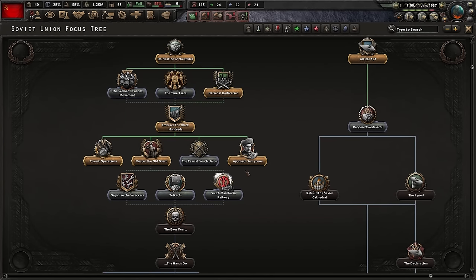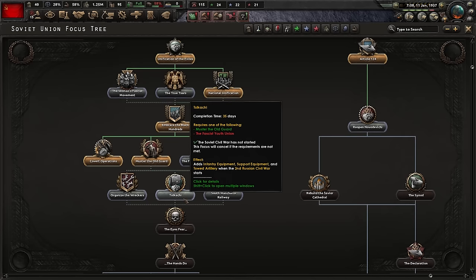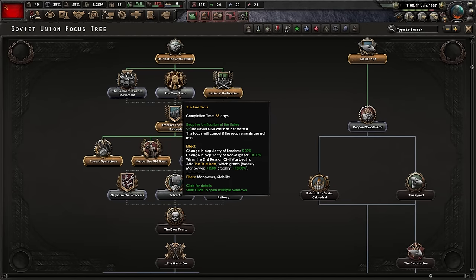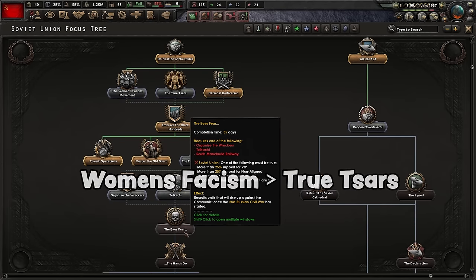Semyonov approached. South Manchuria Railway is vital - otherwise your supply hub will not actually be connected to the railway in Siberia. Don't ask me how I know, but I know. Kachi is also incredibly important because it allows you to get some equipment at the start - very helpful. We'll need one of these either through SARS or the Women's Fascist Movement to actually be able to do the Eyes Fear. We need the support. I like to check what Stalin's doing - paranoia is not that high, so I am going to get the railway first.